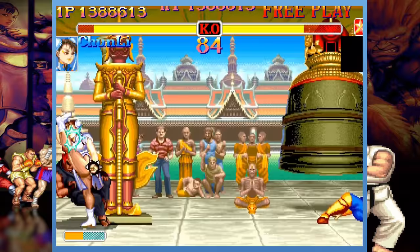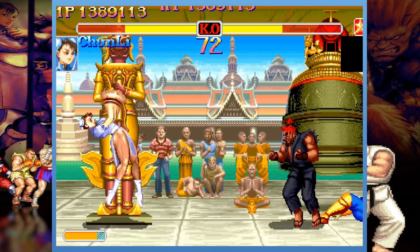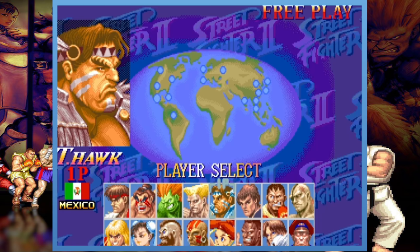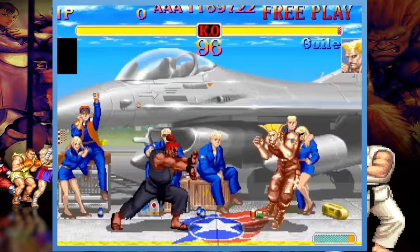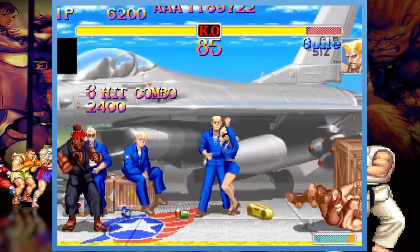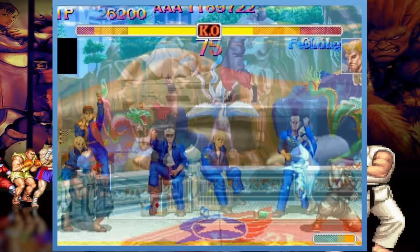Apart from getting to face off against this demonic-looking foe, it is also possible to play as Akuma via inputting a specific code on the player select screen. This involves highlighting Ryu for 3 seconds, then going to T-Hawk for 3 seconds, then Guile for 3 seconds, and then Cammy for 3 seconds. Finally, go back to Ryu and wait another 3 seconds. After this, players must hit the start button and all 3 punch buttons at once, and Akuma will now finally be playable.